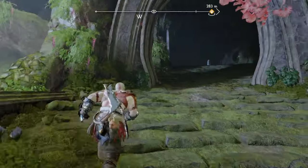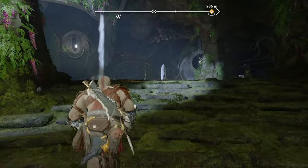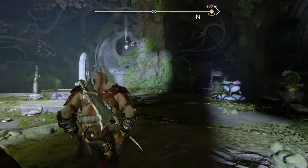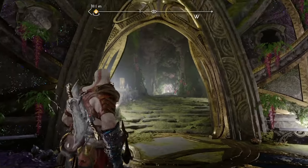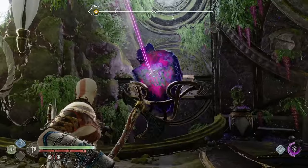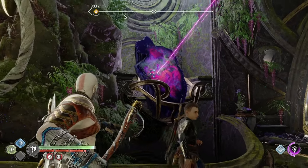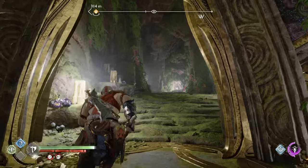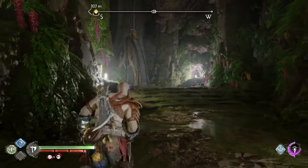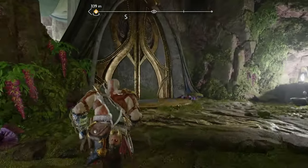Jump across this and go to the right. On a fresh save it'll take way longer to show you. Go around here to the left, and here's another puzzle. I think it was just throw this into that from the correct angle — I don't see any other ones, I think that was the puzzle. Then we're going to go up here and through this door.